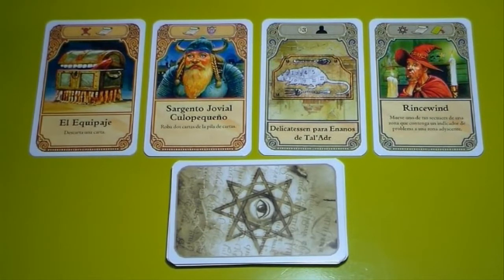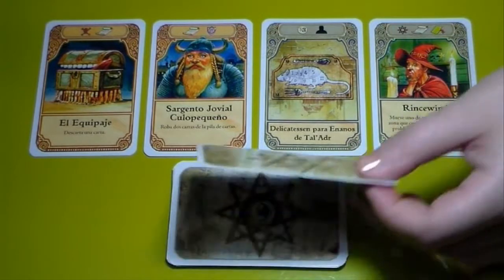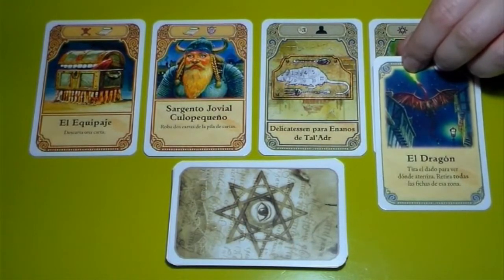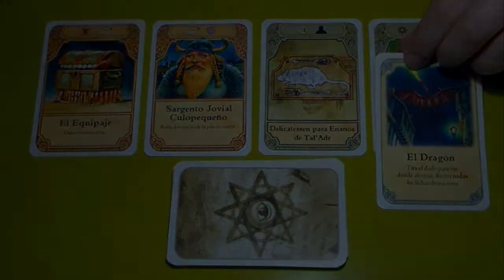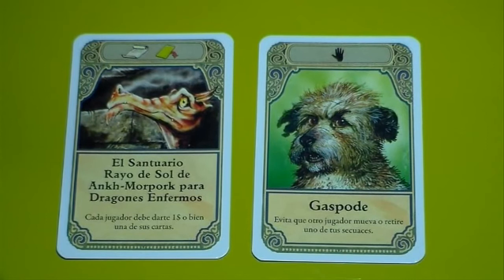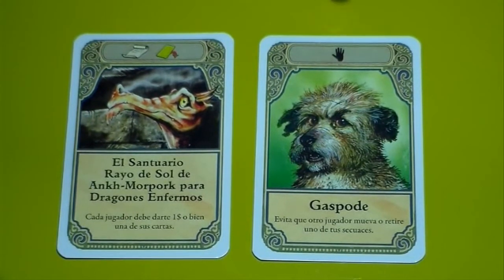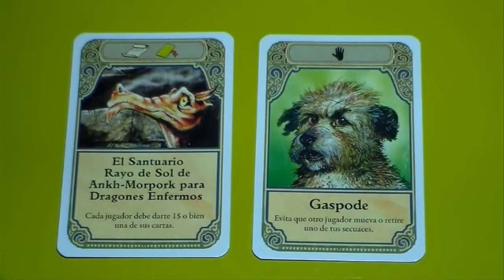El pergamino indica que se debe hacer la acción indicada en el texto de la parte inferior de la carta. El evento aleatorio señala que debe robarse una carta del mazo de cartas de evento, haciendo el efecto indicado en dicha carta. El dibujo de 'Juega otra carta' permite jugar una carta más de la mano en el mismo turno, lo cual puede hacer que haya turnos donde un jugador encadene muchas cartas seguidas. Por último, el símbolo de interrupción permite proteger al jugador de una carta o acción de otro jugador, por lo que estas cartas normalmente se juegan durante el turno de otros jugadores y son la única excepción a la regla de que las cartas solo se pueden jugar en el turno de cada uno.